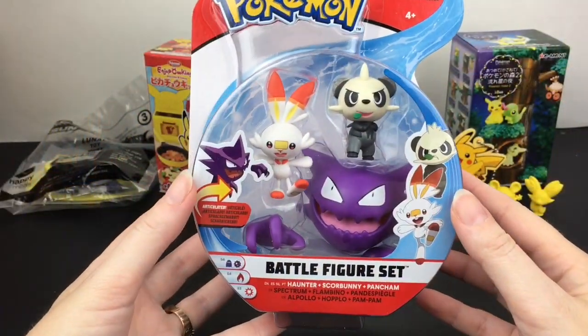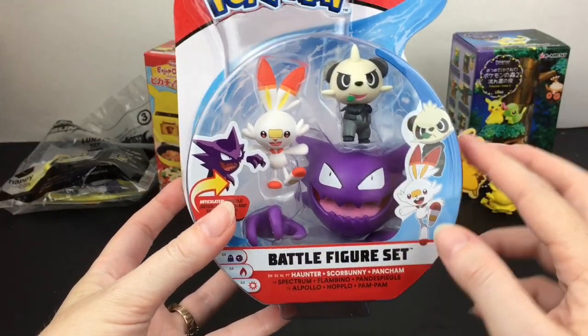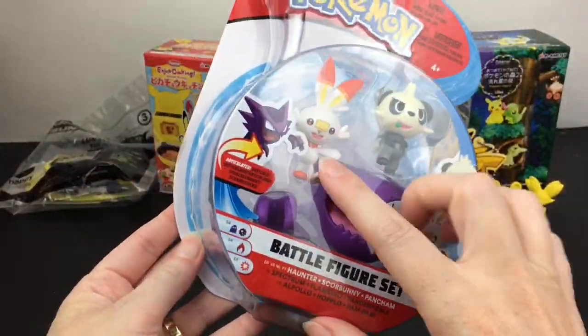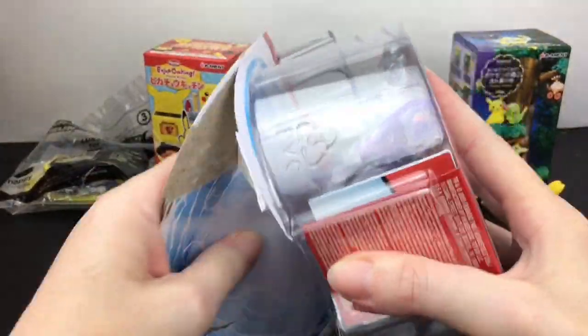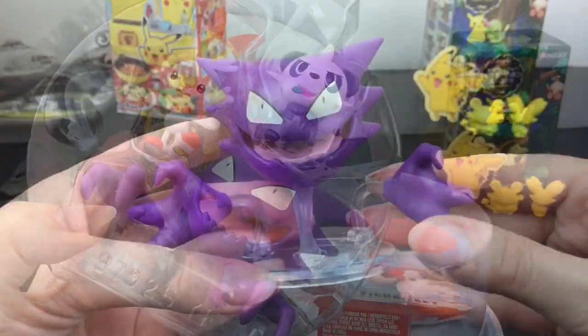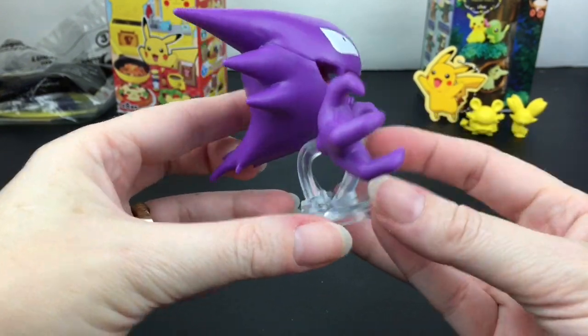Next up I want to open the Battle Figure Set with Haunter — which you don't see often — Scorbunny, and Pancham. It's a really cool cast of characters and I'm looking forward to finding the other Galar starters as well. First up we have Haunter, which is a hard figure to do, but they have this clear base and clear stands so it looks like he's floating.